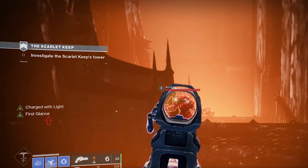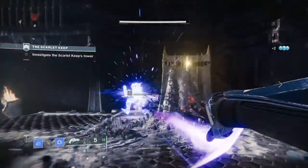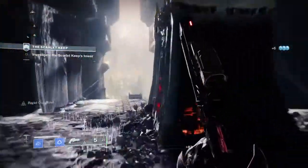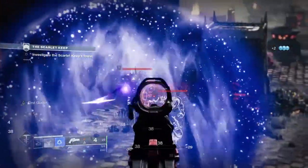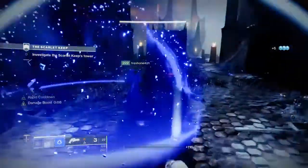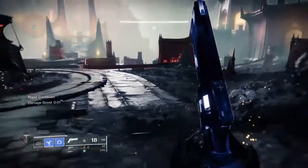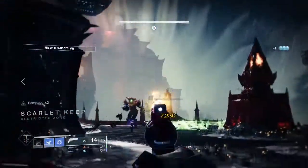If you take a look at this screenshot of me aiming down sights, you'll notice that the trait Death at First Glance is active, indicated by the red arrow pointing at it. If you land a precision shot — a headshot or critical shot — the trait will remain active, allowing the next bullet to also deal bonus damage. If your next bullet is also a precision shot, it keeps the perk active, so all nine bullets can deal bonus damage if you land consecutive precision shots.